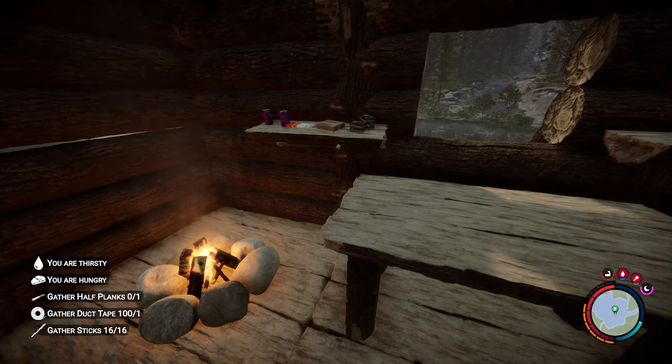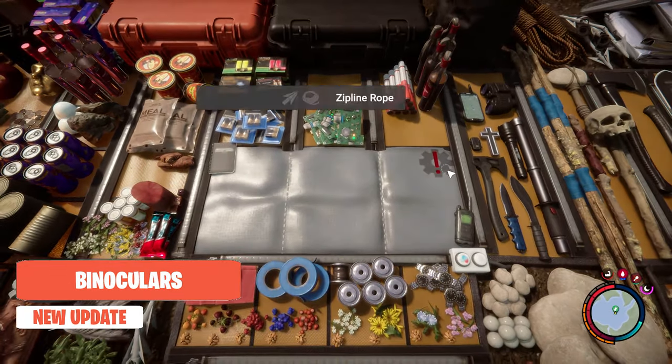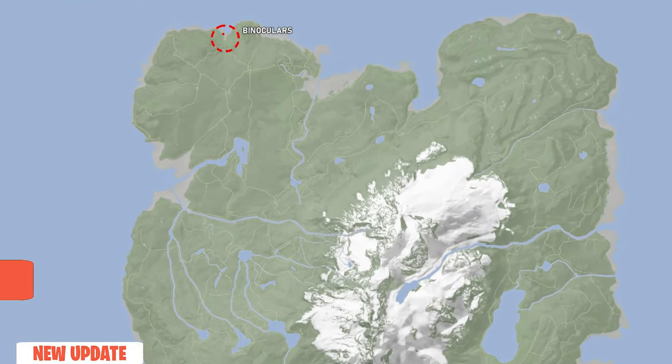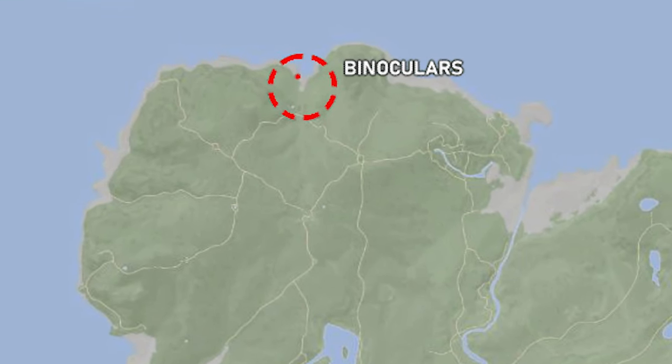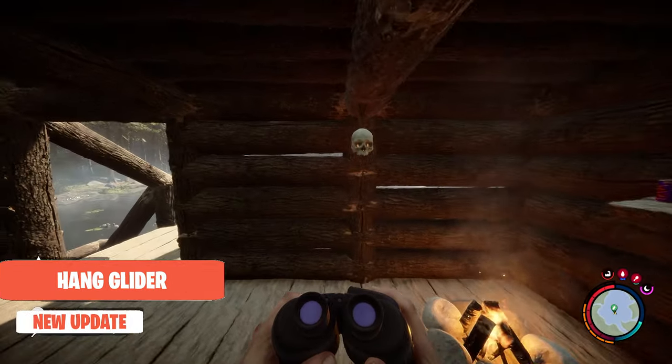First off, they fixed and added a ton of new things. First being the binoculars — we can actually hotkey this. It's very nice, and now I can look through my windows and see what's out there. I can see cannibals eating other cannibals at range.